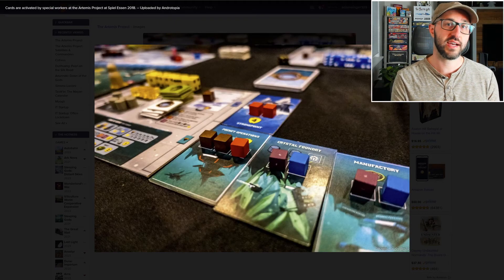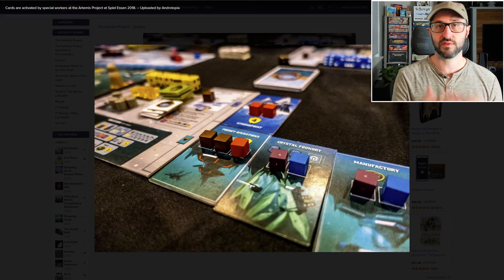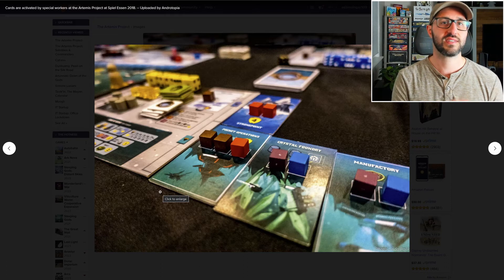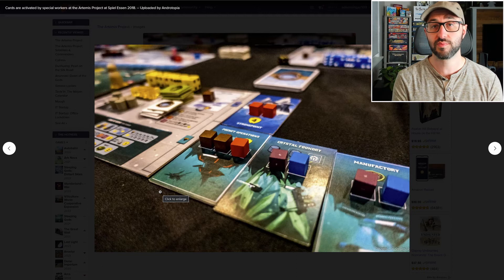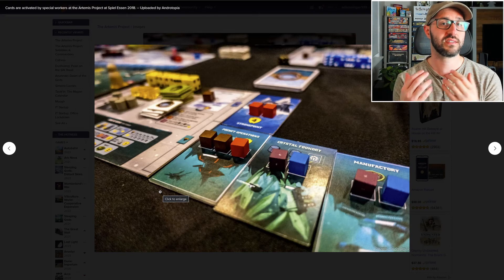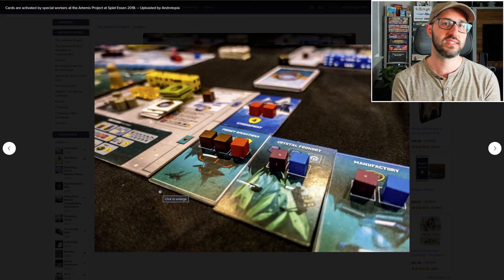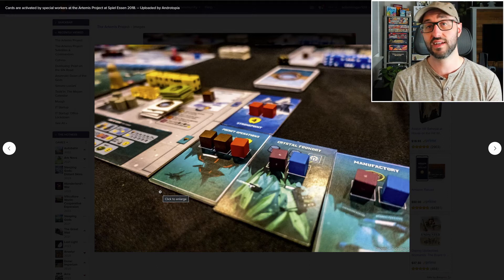There are also different tiles that get mixed into the game on the side of the board, and these will vary in the order that they come out from game to game. There are expedition cards where players can put multiple of their dice, and the reason for that is because players are trying to have the highest overall value — whoever has the highest value gets first choice of two actions per card, whoever has second gets the second action, and anyone below that doesn't get to use the action at all.